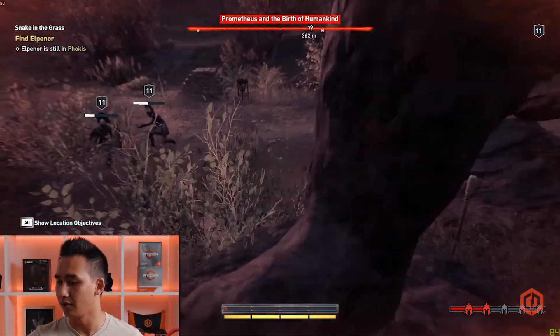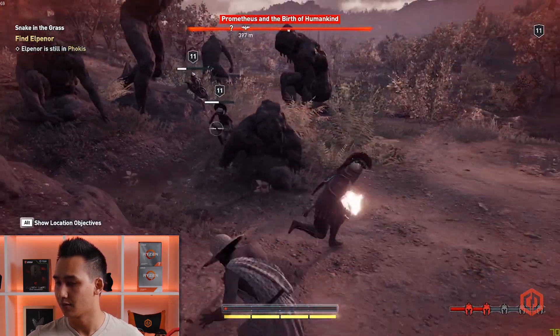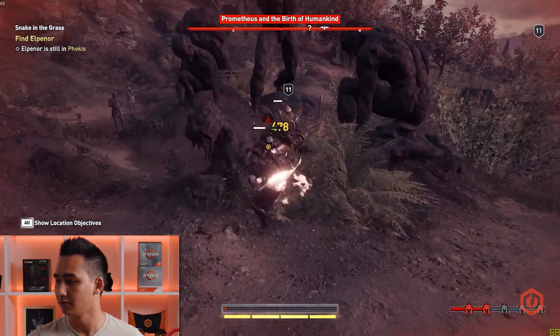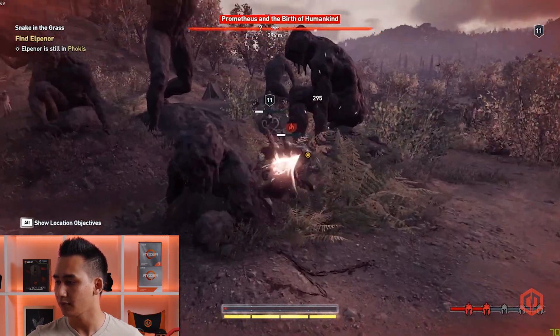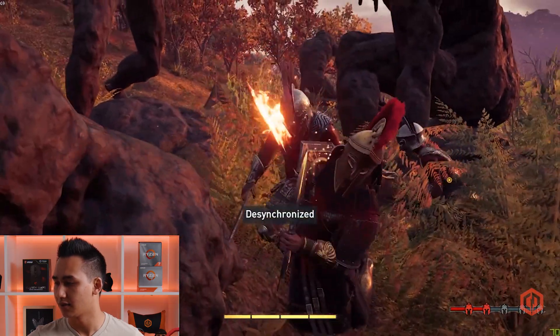I'm getting destroyed at the moment — I don't remember how to use my abilities. I got flaming swords now. I'm gonna die, and I died. I'm getting destroyed, but anyways during that fight we're getting anywhere from like 60 frames up to like 75 frames, and that's with 32 gigs. Don't judge my gameplay — this is for technical purposes. If you want to watch the best gameplay, head over to my stream at twitch.tv/cyberpowergaming.